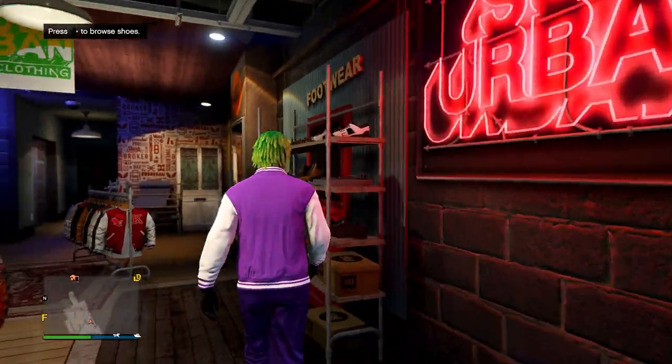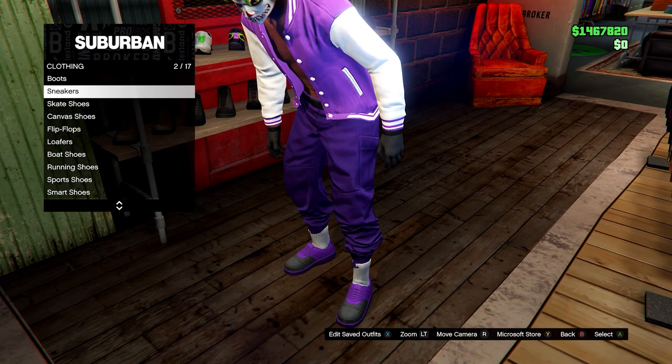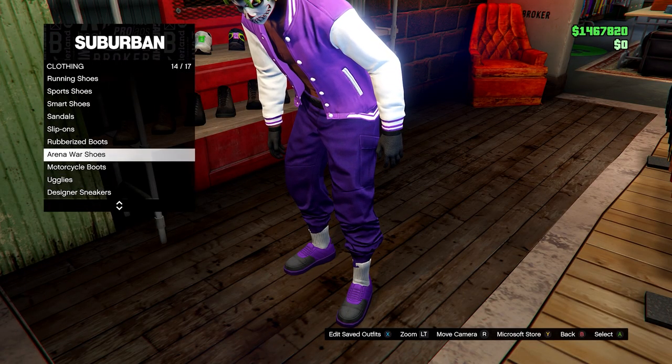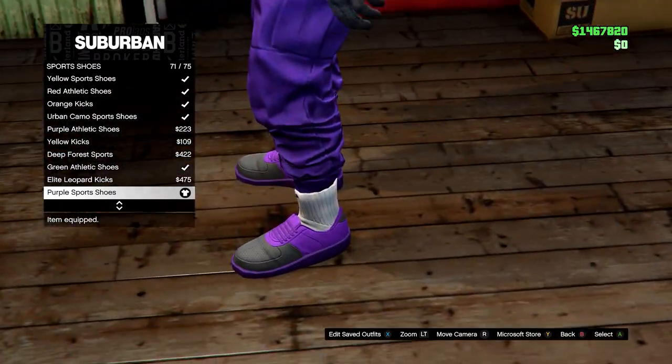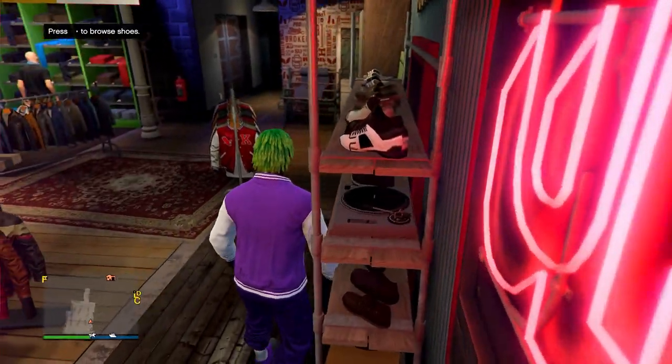Once you have your purple joggers, come to any clothing store on the map and head over to Shoes. Go down to Sports Shoes and select the purple sports shoes. After that, go to Accessories.